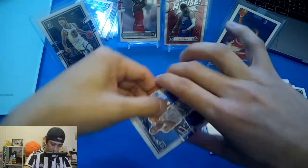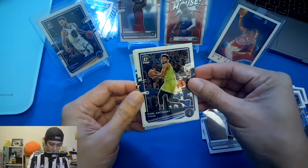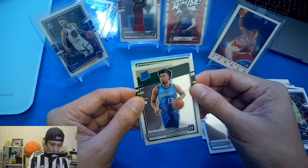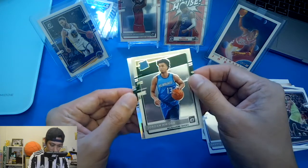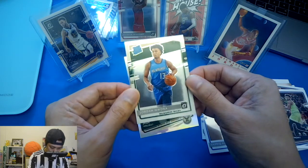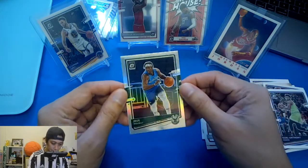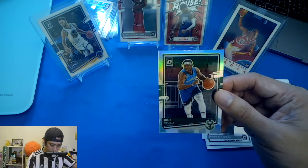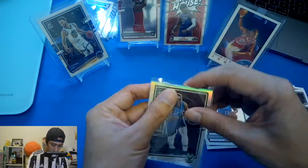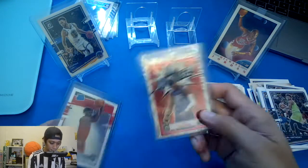Last pack: Carl-Anthony Towns, Jordan, and we've got a holo! The last pack gives us a holo — Drew Holiday from Milwaukee. This is a holo from Drew Holiday. The teammate of Giannis! Let's keep this one.